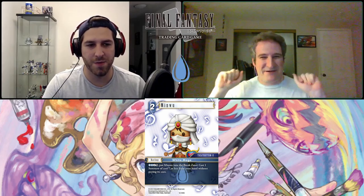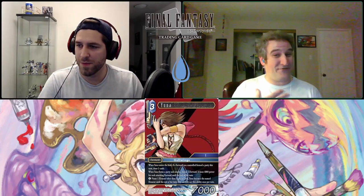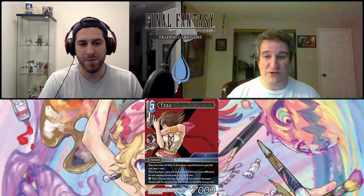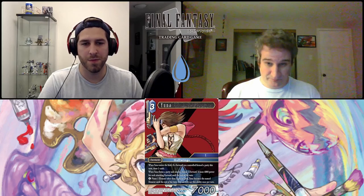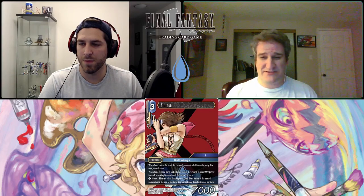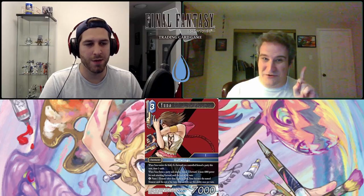Let's get something glorious — this is our water legend of the set. This is Yuna, job Gullwings, category Final Fantasy 10, three-CP, 7,000 power forward. Yuna reads: when Yuna enters the field, if a forward you controlled formed a party this turn, draw two cards. When Yuna forms a party and attacks, choose one forward — it loses 4,000 power for each attacking forward until end of turn. She has a zero-cost action ability: name one element other than Light or Dark — Yuna becomes that element until end of turn, once per turn. Fantastic card — exactly what party support needed.